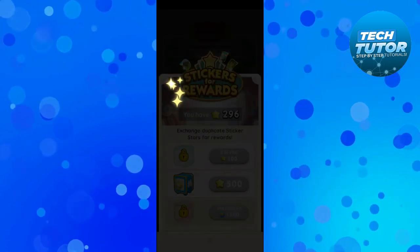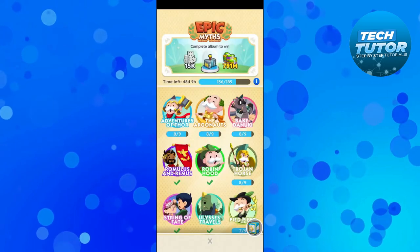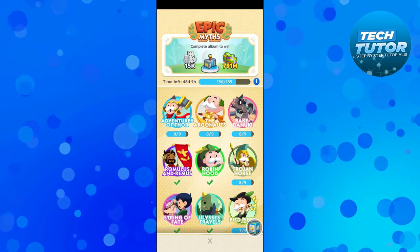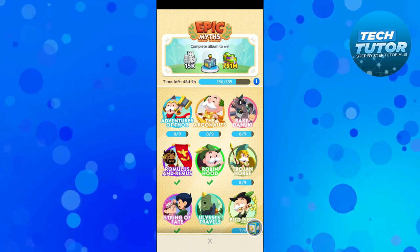You just want to go through and complete your album — eventually when you've fully completed the album and got all 189 stickers, you will get all the big rewards including the hammer token.